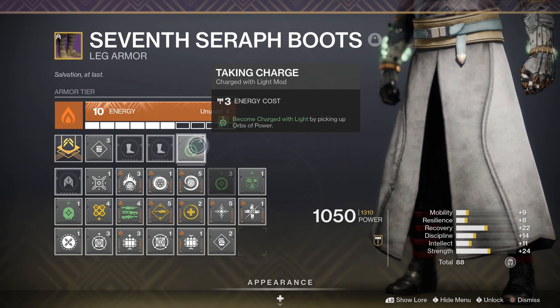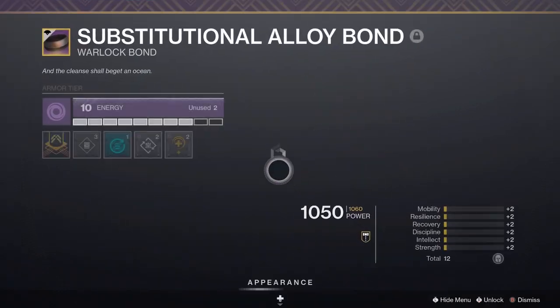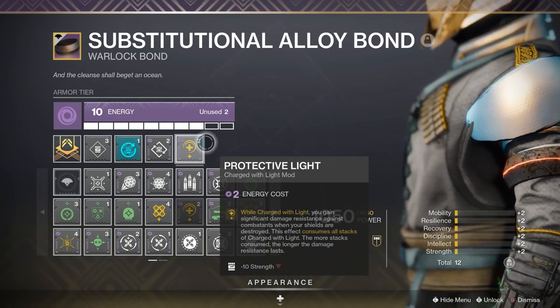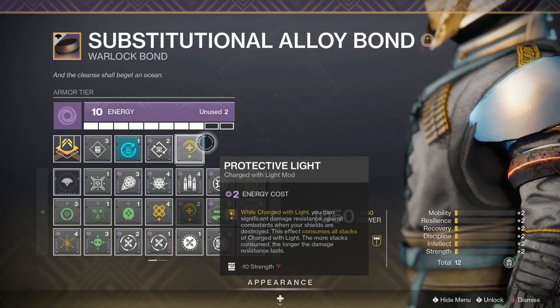Finally, one of the most important ones to make all this work is on Void: Protective Light. While charged with light, you gain significant damage resistance against combatants when your shields are destroyed. This effect consumes all stacks of light, and the more stacks consumed, the longer the damage resistance lasts.